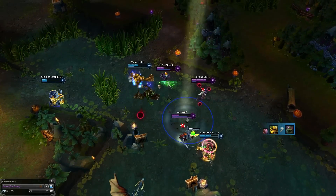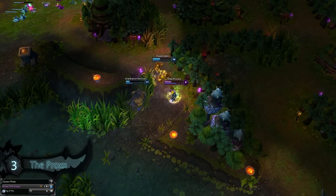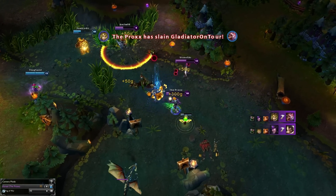Scoring in at our number 3 spot is the procs on Ezreal. We start things in a fight at dragon as we shift our focus to Ezreal who's being dived on by Blitzcrank and Alistar. He sneaks in a cube but then gets pulverized, but a great barrier keeps him alive as he runs back to his team and gets a little helping hand from Alistar, then turns around to finish him off.